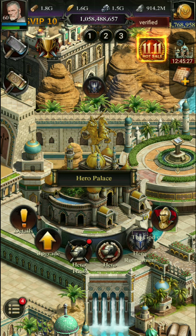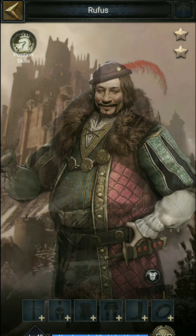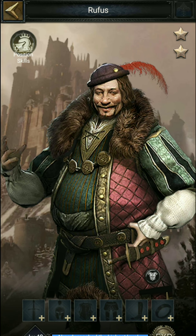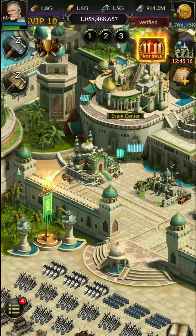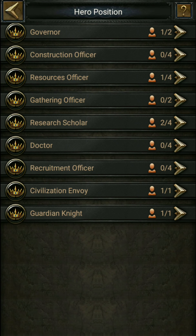Today I consider two heroes for example — maybe you can use different heroes. I consider Gerard and Rufus because they give you a total 25% talent buff on research speed. I shall place them into the research hero position.